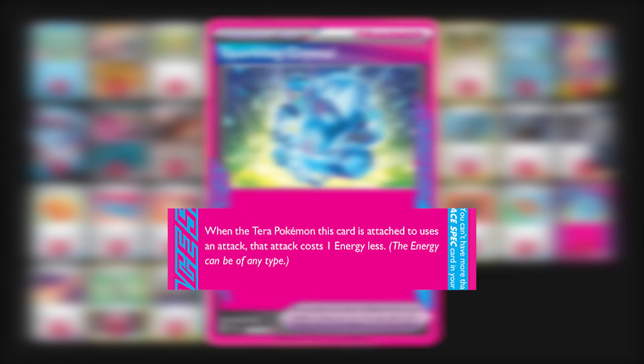The reason this deck got a little better is because of the new ACE SPEC, Sparkling Crystal. When you attach this tool to a Terra Pokemon, the attack costs one less energy, which is why we have so many different attackers in this deck. Let's start off with Farigiraf EX.